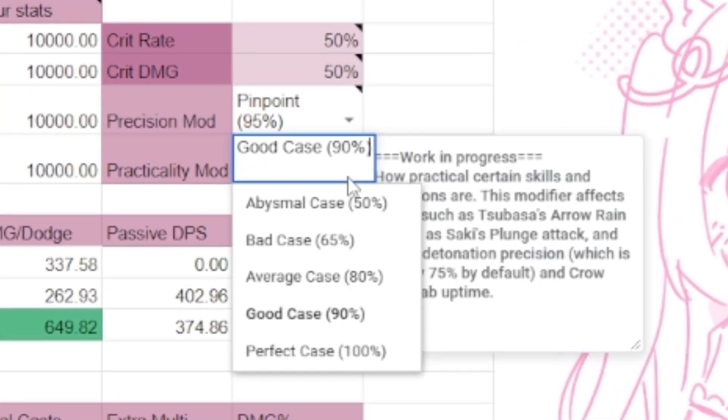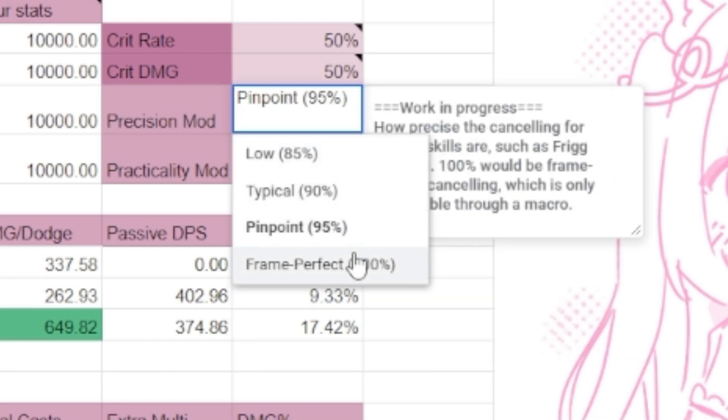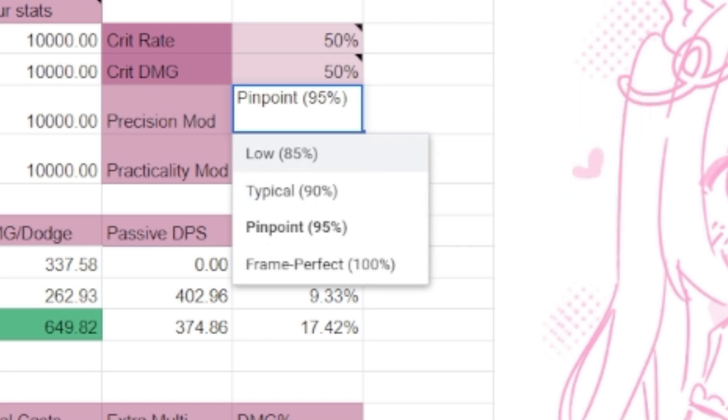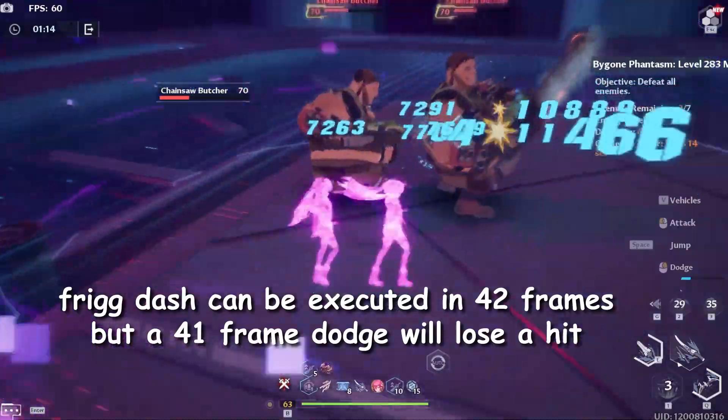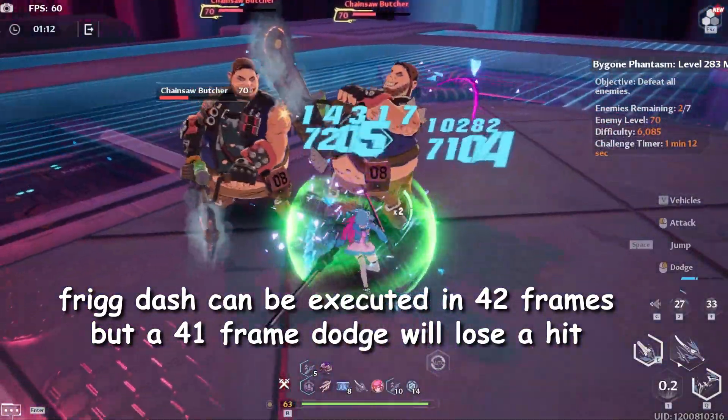Next, we have two modifiers for precision and practicality. These are modifiers that can be input in order to reduce the values of some skills that just aren't practical to land, or require macro-like positioning, or both.